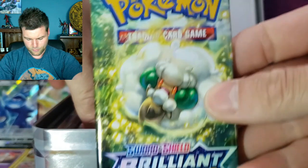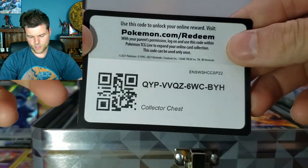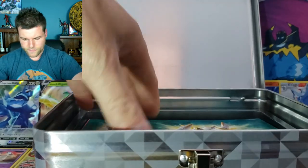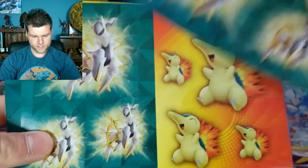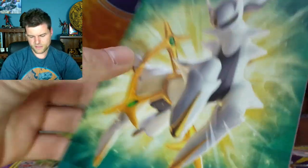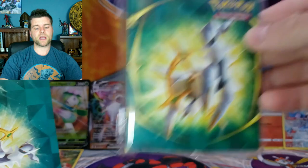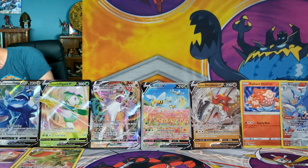We've also got Brilliant Stars, Fusion Strike, and more Brilliant Stars packs inside — pretty sure it's five packs total. And in the chest itself: lots of stickers, a notepad or notebook, and a little folder to put your awesome cards in. We'll put that to the side — I'll be using the chest for some storage.